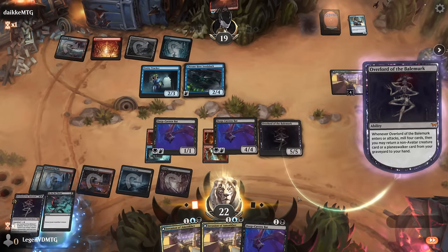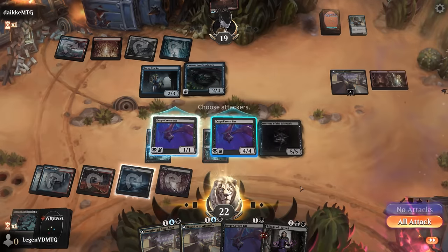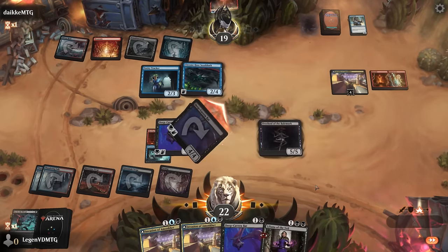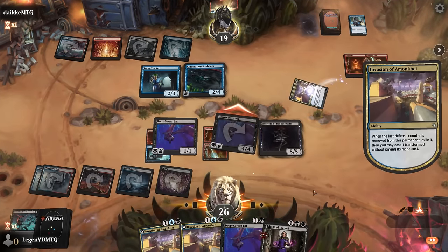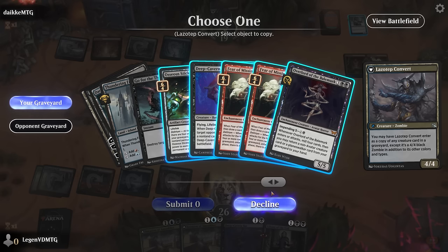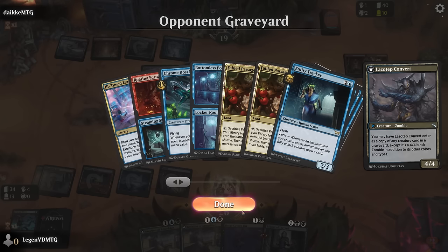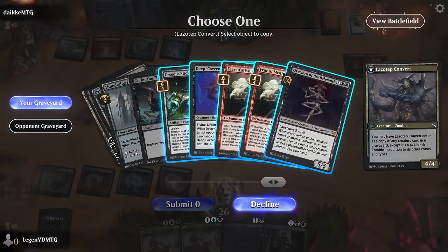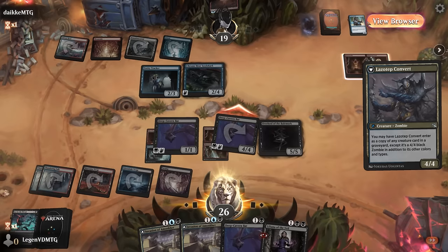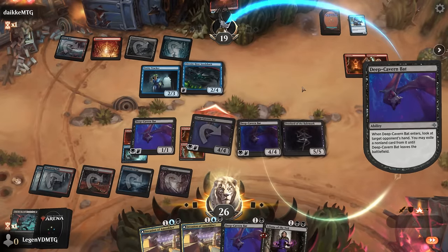See what we can mill — another overlord we can't get back but can transform into. For now not hating Liliana. Attack, transform, and again what do we want to choose? Another overlord versus bat to take another one of their cards — could be bad if they're playing a sweeper, but since they're playing so many creatures I'll just take the bat. When in doubt.